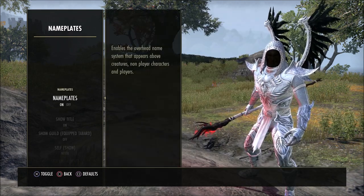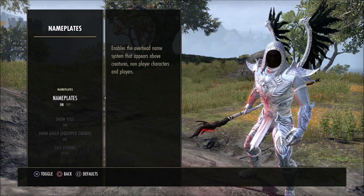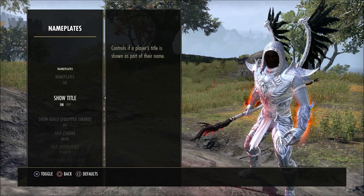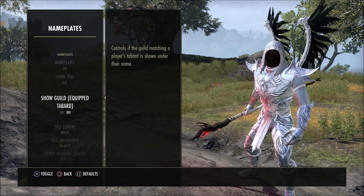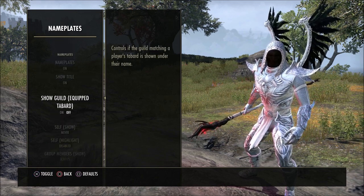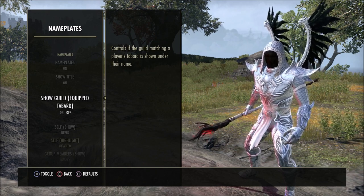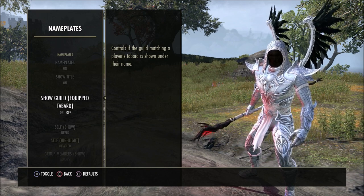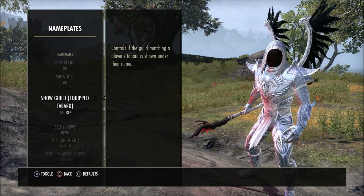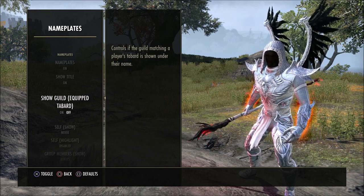When it comes to nameplates, there's a lot of info here so I'll try to go through it quickly. You may need to pause through this section. I have nameplates on, show title is on, show guild tabard if equipped is off. The reason the tabard is off — I like the guild name under my name, but if you have the tabard on it always covers up your gear and outfit. I wish there was an option to hide it and just see the guild name, but that's just personal preference. I'm really not a big fan of having those on all the time.